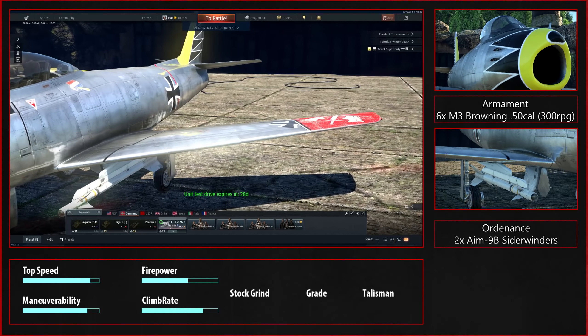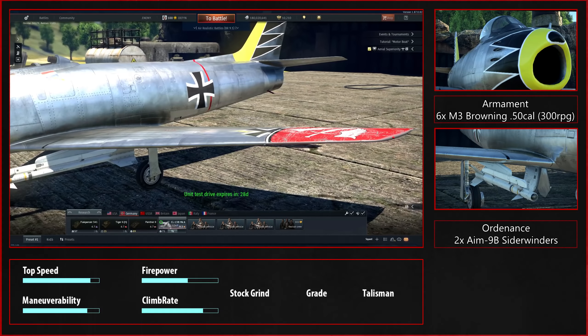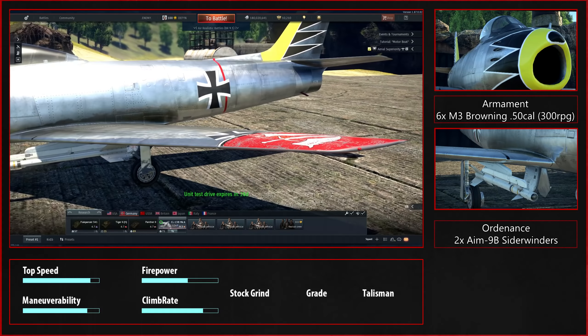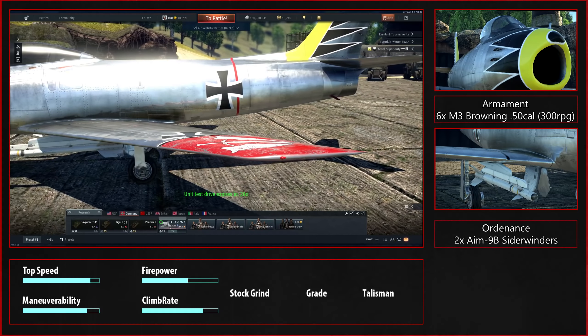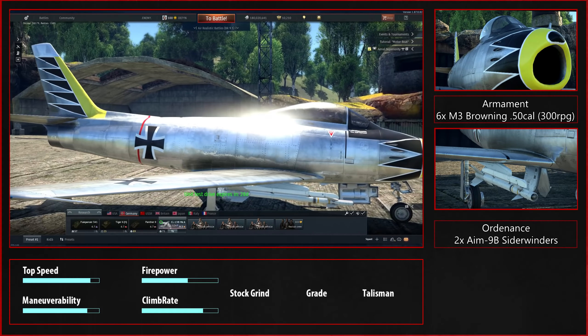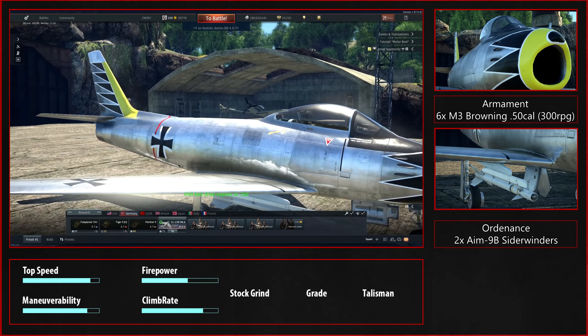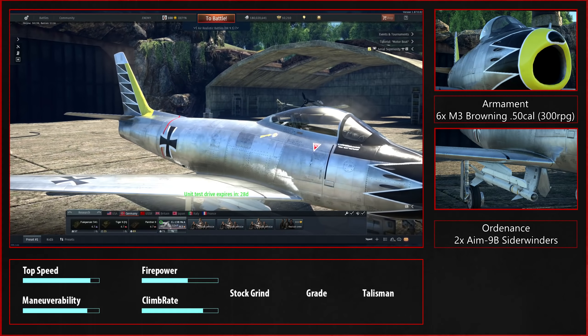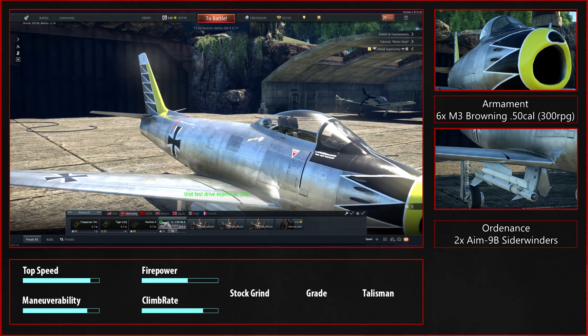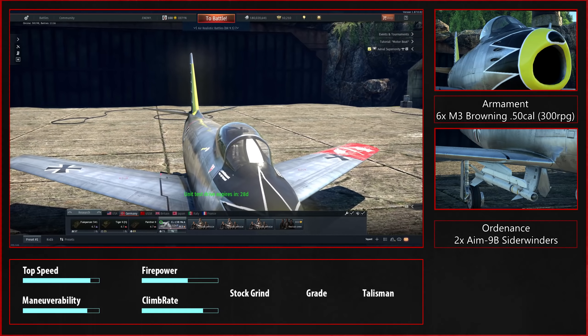Everything I'm about to say is with the conventional loadout — the one I recommend with 20 minutes of fuel and A9Bs. It is the fastest subsonic in the game; it beats the previous MiG-17 record of 1121 with 1122. Considering its engine, the slats, and a better roll rate than all the other sabres, I would say this is the most maneuverable sabre in the game.